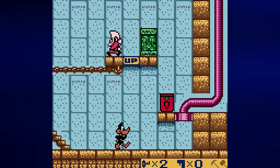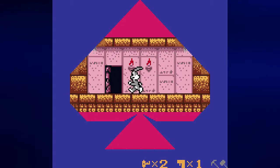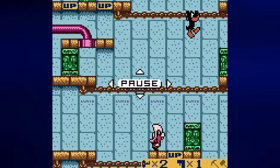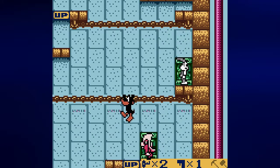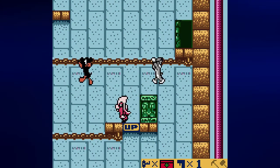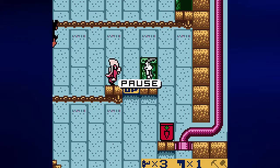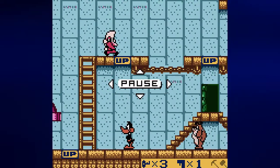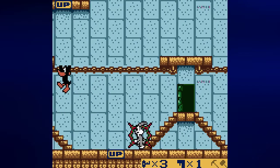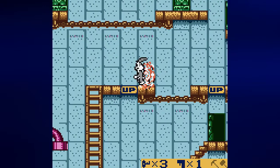Anyway, let us go over here and see what this leads to. Pop gun. Let us drop down here. There's another key. There's going to be two enemies here — at least one that I can destroy. Might as well go ahead and destroy him.